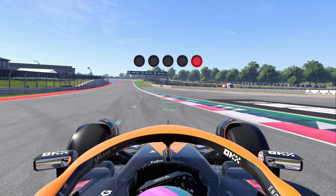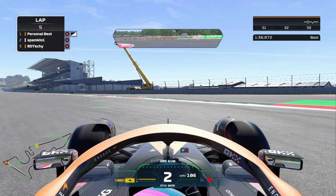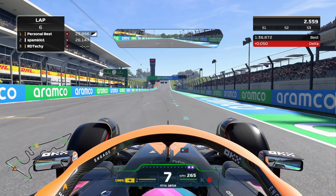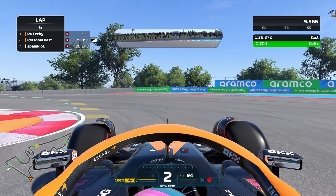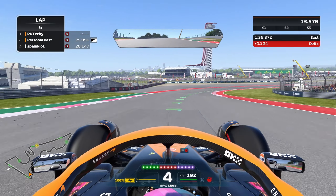This weekend for the Austin Grand Prix, the game is free to play on PlayStation, on Xbox, as well as on PC. You will have access to the F1 22 game, to the Ricardo challenge, and even to other modes like Career, My Team, and all the other awesome modes that F1 22 comes with.